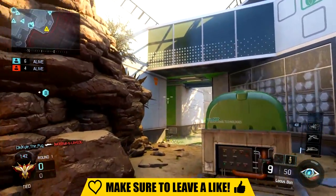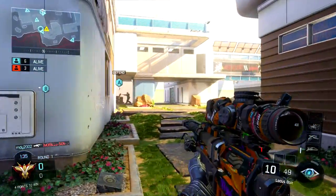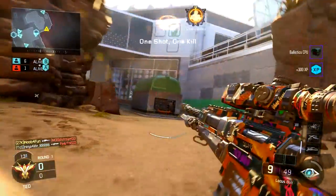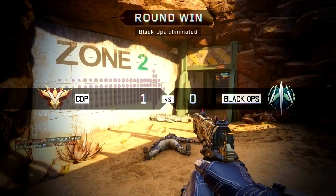So guys, we know that when you go for your mothership it is the highest streak in the game. It takes 1700 points, so essentially 17 kills if you're not playing the objective just to get your mothership. And if you're playing Safeguard, that just doubles it — for some reason it's only 50 points a kill.